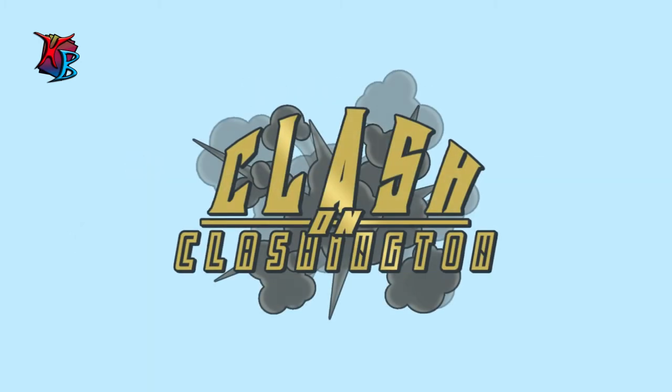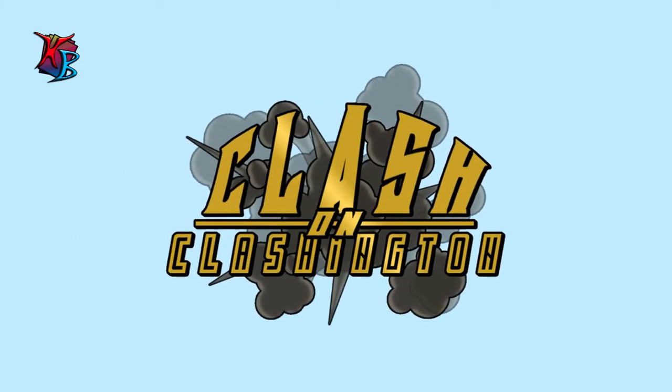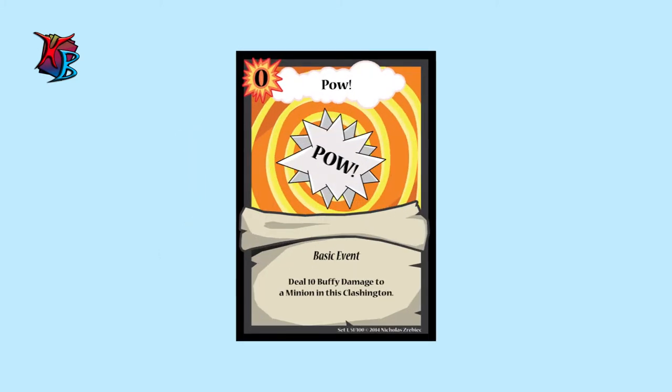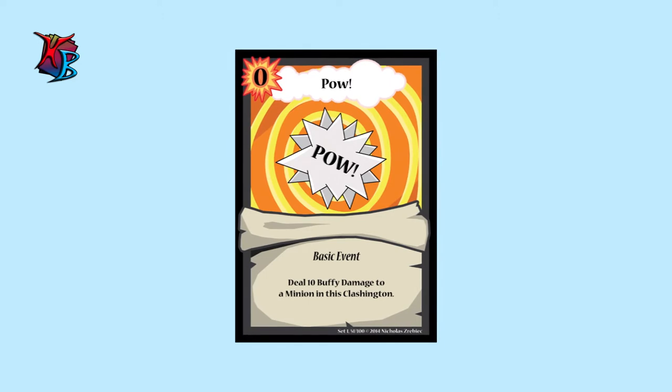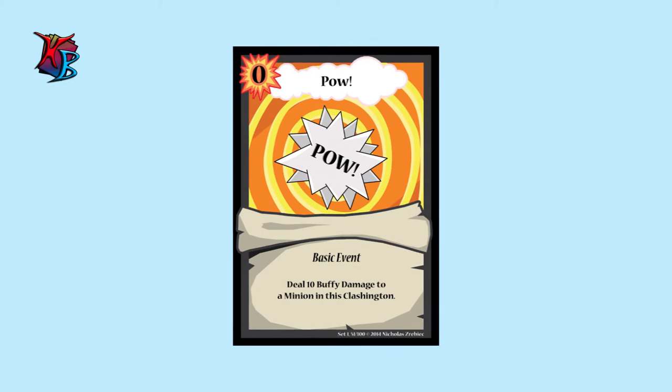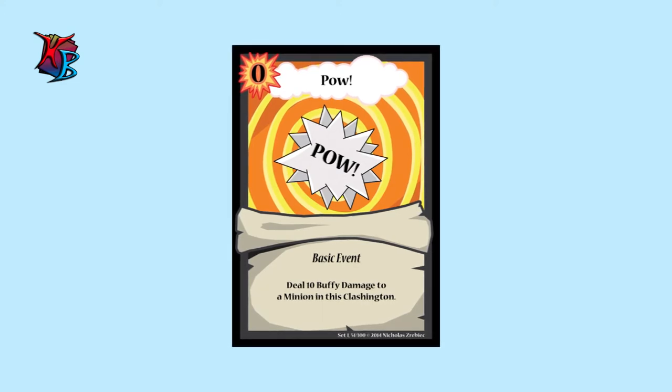Alright, so now we have all that rambling out of the way, it is time to reveal the new cards. Starting off this week, we got POW. POW is a straightforward Buffy Damage mechanic card that allows you to deal 10 Buffy Damage to a minion in the clashing tin it is played, at the cost of 0 actions. It is the simple kind of card that gives you what you want, when you want it.